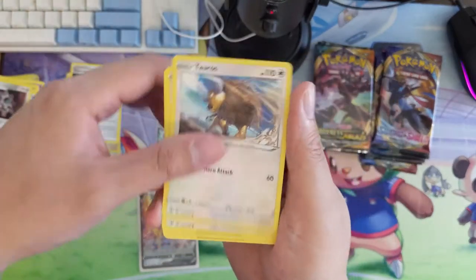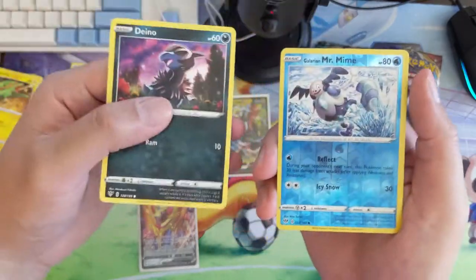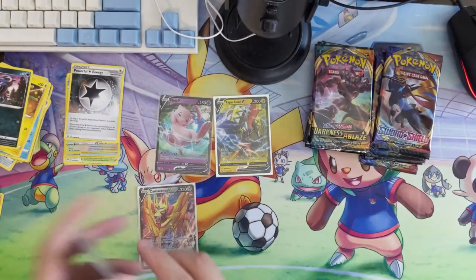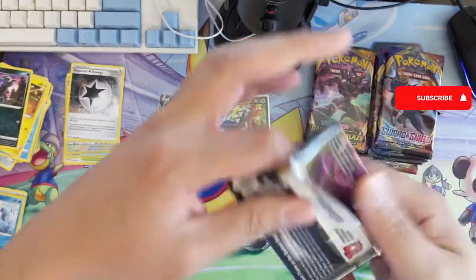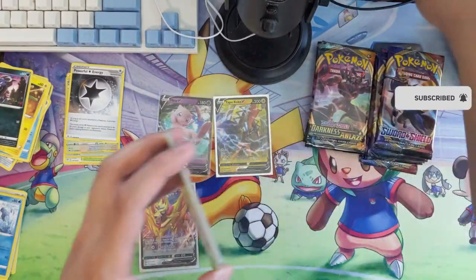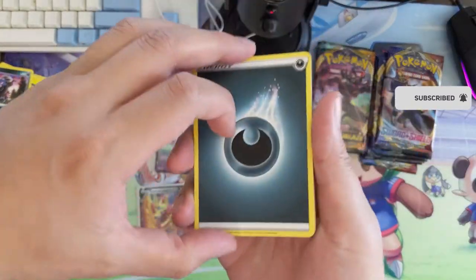Zamazenta could be a very smooth counter against Centiskorch VMAX at least. The Charizard VMAX ETB for Champions Path — we will have those and we can offer them at $40 a break, come end of September and into October. So if you haven't checked out the Patreon page, I definitely recommend you do so — breaks for VIP patrons.